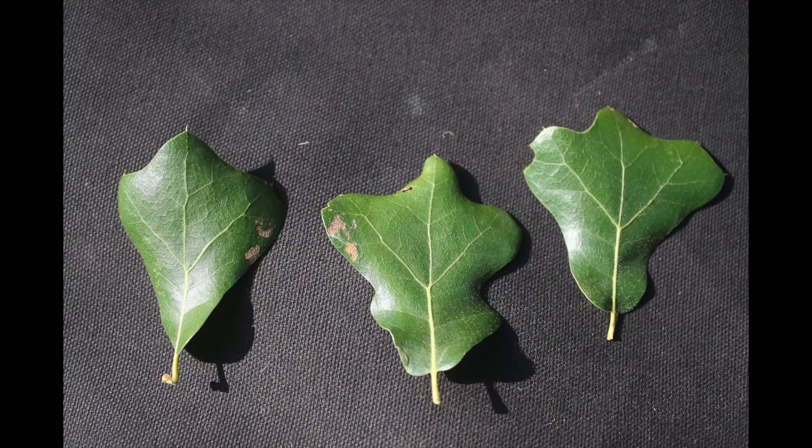The Blackjack Oak's leaves are leathery, glossy, simple, approximately wedge-shaped, and with small bristles on the ends of each of the three to five shallow lobes. Crude protein and digestibility are low, but the acorns are highly sought after and rich in protein, fat, and energy.